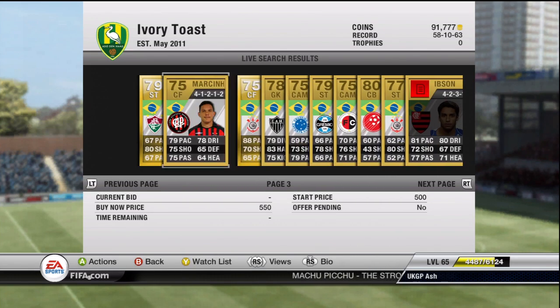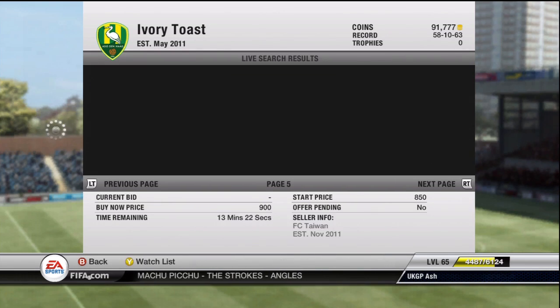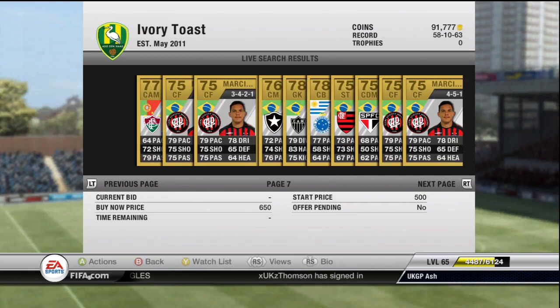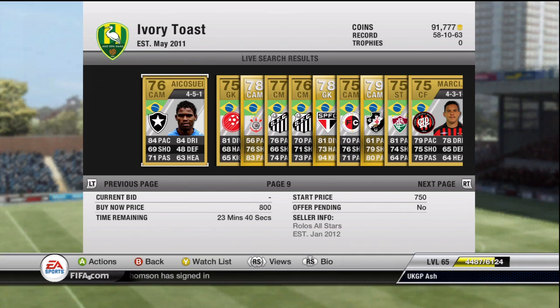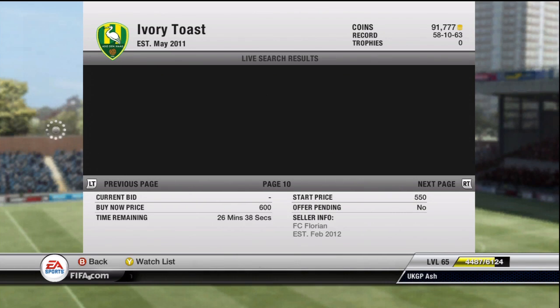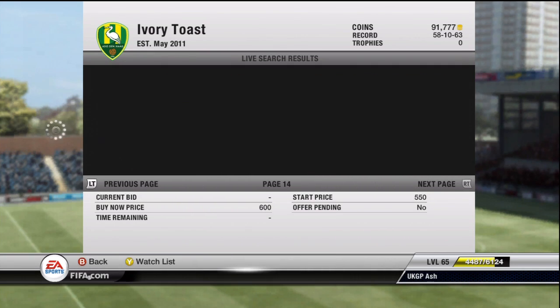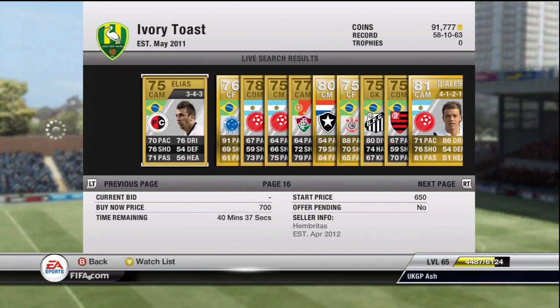I really recommend not spending over 20k on any player in the first month to month and a half, probably toward November. Prices are guaranteed to drop because there will be a lot of happy hour events and double-chance packs, which means a lot of players will come out in packs. This will definitely cause a decrease in the price of those players, so if you spend over 20k in the first two to three weeks you'll definitely be losing money.